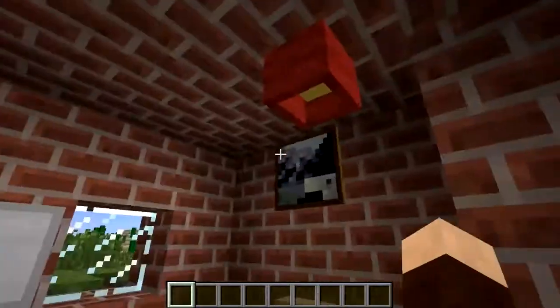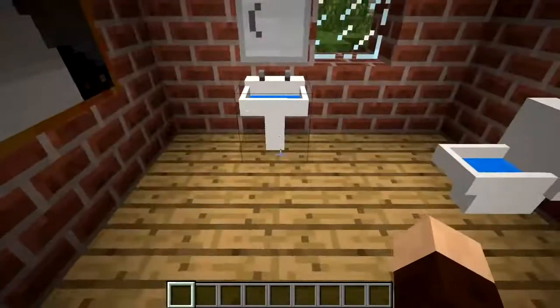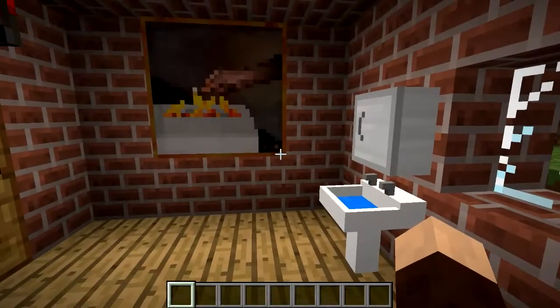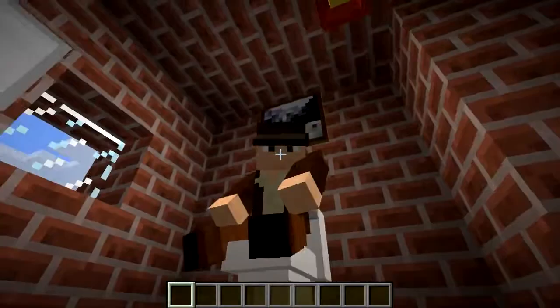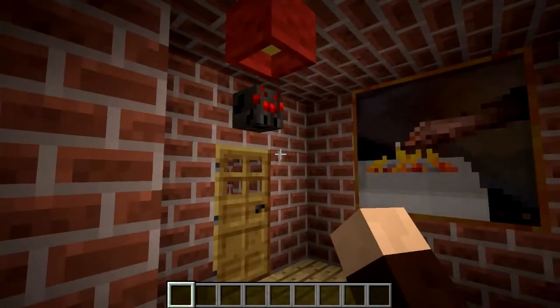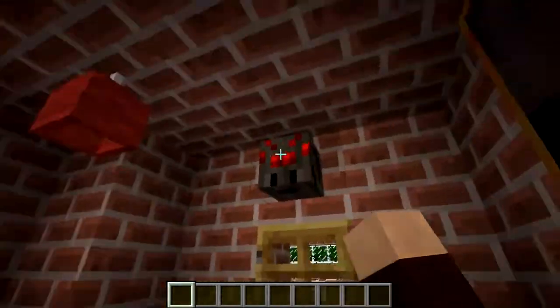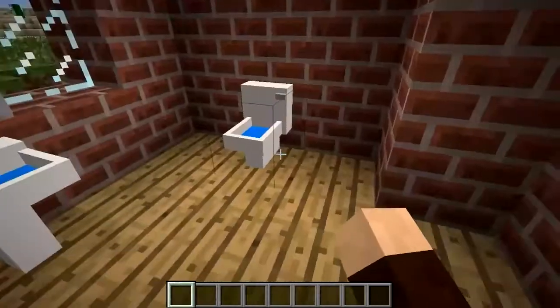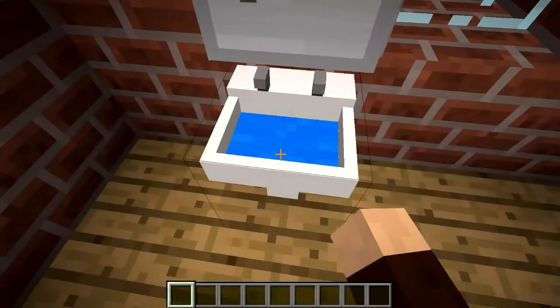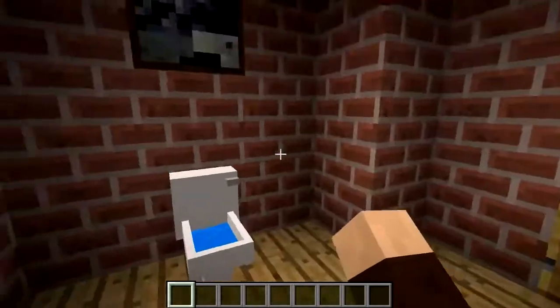Then we've got the bathroom - a light in there, pictures on the walls, and a proper toilet. You can actually sit on the toilet, check that out. I've got a spider head in here. And the cabinet on the wall has some space in there, and a sink again, which is pretty cool.